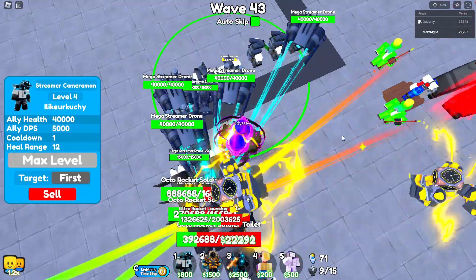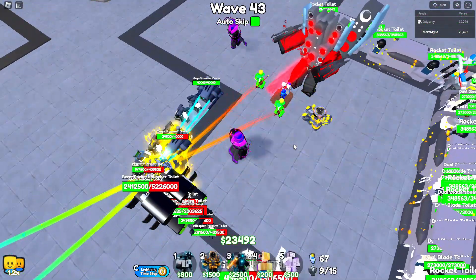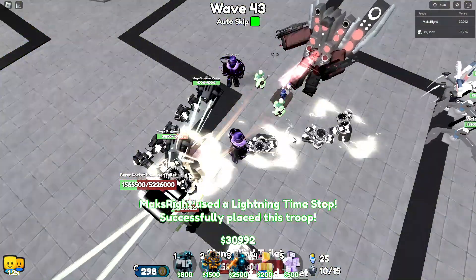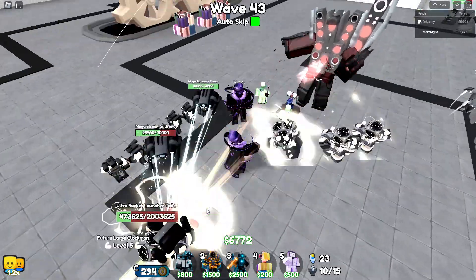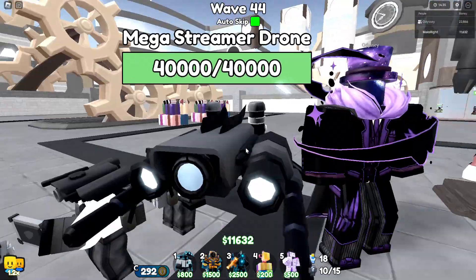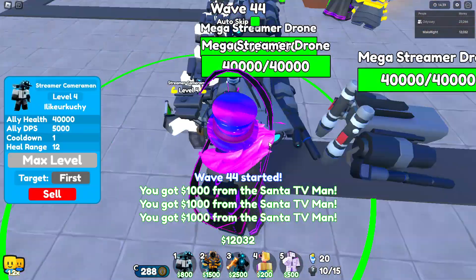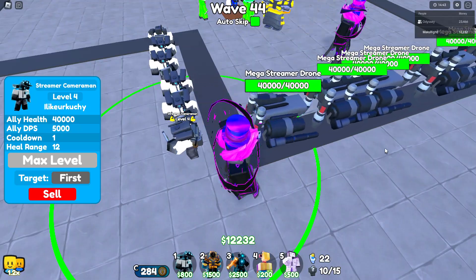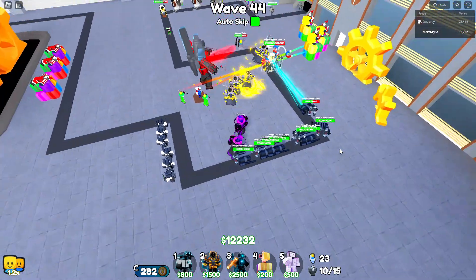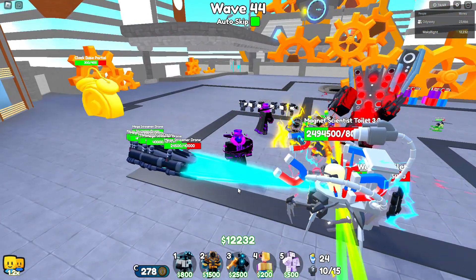Their name changes every upgrade. We're struggling — lightning time stop, that's not good. The mega streamer drone has three heads and two pupils, with a total of 5000 DPS and 40,000 ally health.